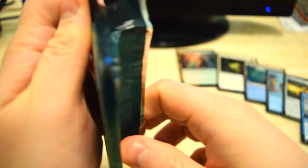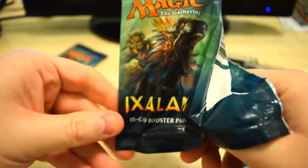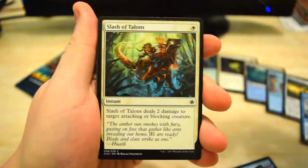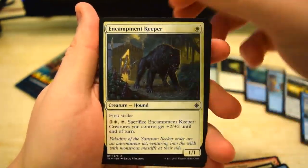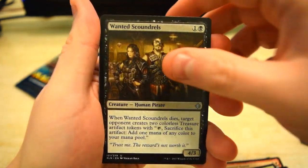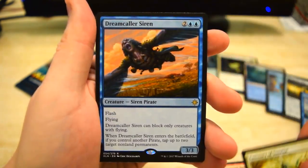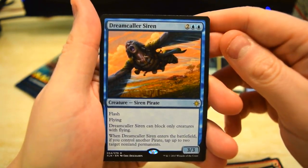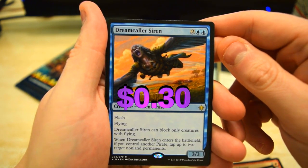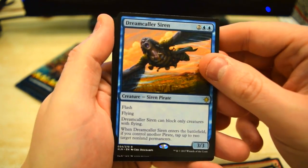Ixalan pack five, let's do this — one more pack after this one. Pulls are pretty good right now, pretty happy with what we're getting. Scoundrels, another Unkind Territory — found a few of those. And the rare we've got Dreamcaller Siren. She has Flash, Flying, and can only block creatures with Flying. I don't think this is really worth anything though.